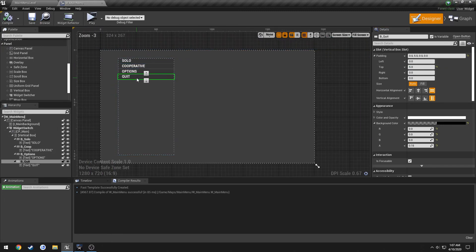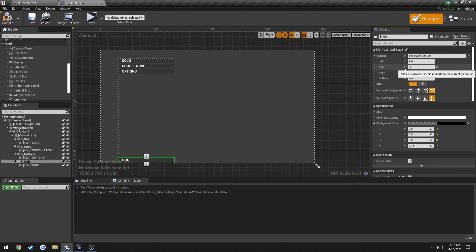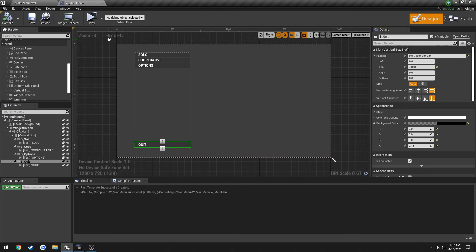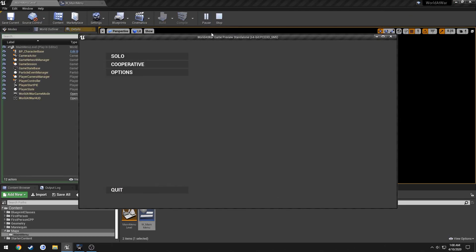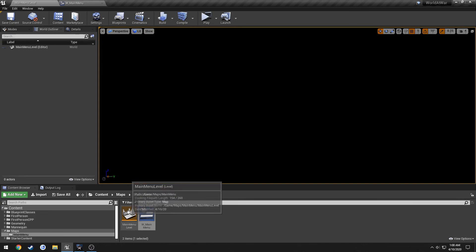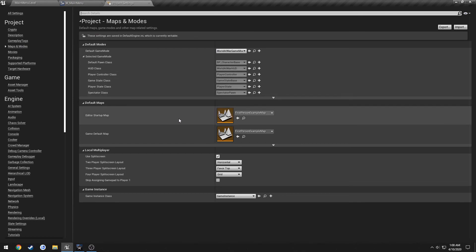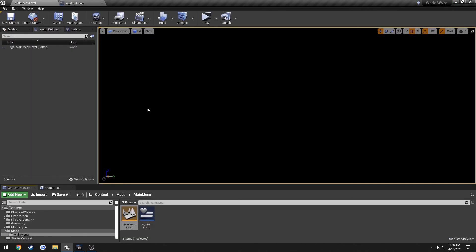I want to move the Quit button further down — I'll set an offset of around 710 to push it toward the bottom. I'll go ahead and load this up to see roughly what it looks like — and we have Solo, Cooperative, Options, and Quit. Then I'll go to Settings, Project Settings, Maps and Modes, and set the Editor Startup Map and Game Default Map both to Main Menu Level so we don't have to reload it each time.